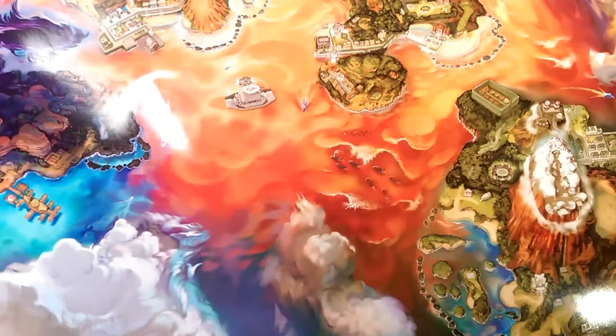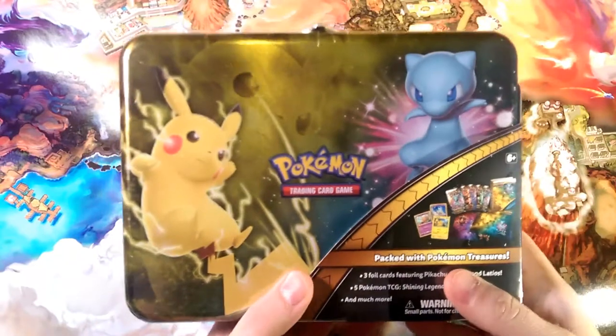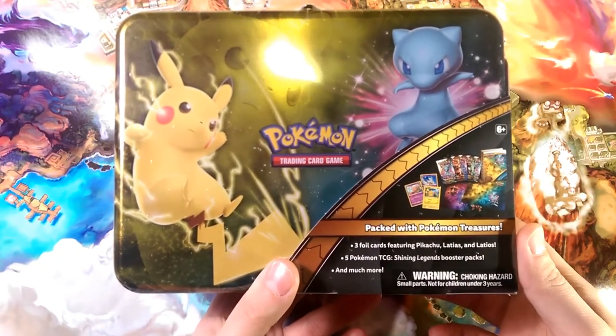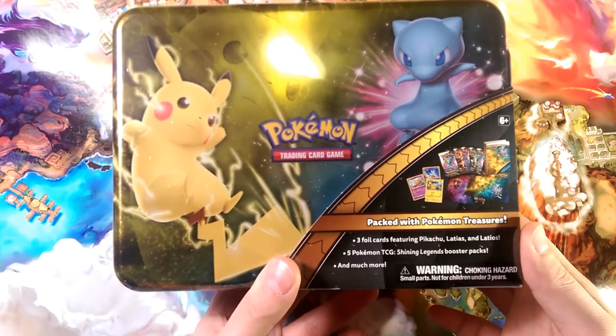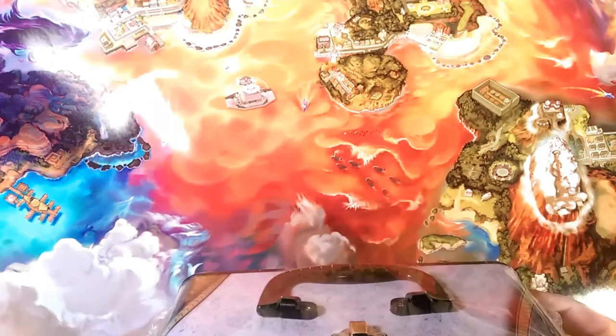Hello, friends! DebraDrabby here, and welcome to another opening. We are digging for some shining treasure today — going into this lunchbox, as I call them, packed with Pokémon treasures: three foil promo cards featuring Pikachu, Latios, and Latias, five Shining Legends booster packs, and much more.